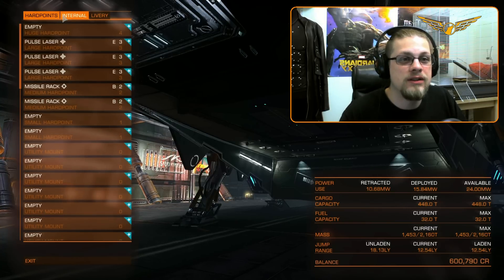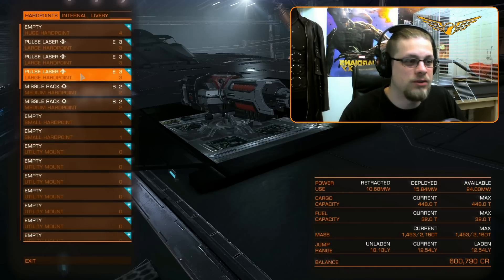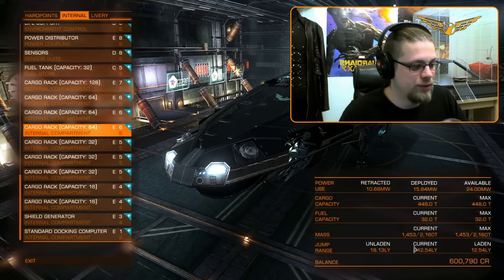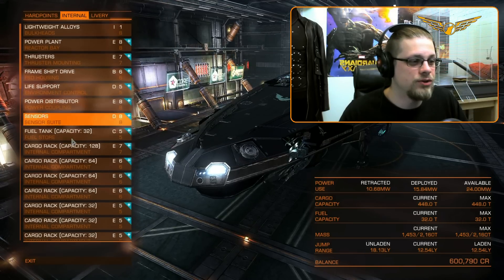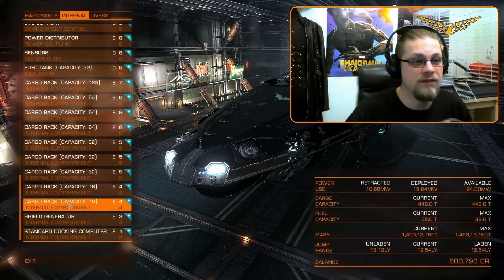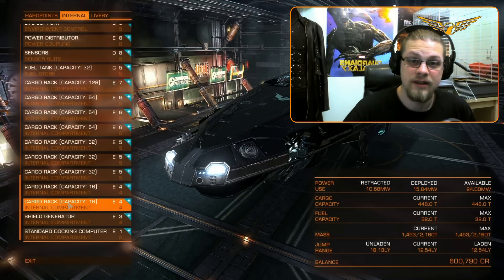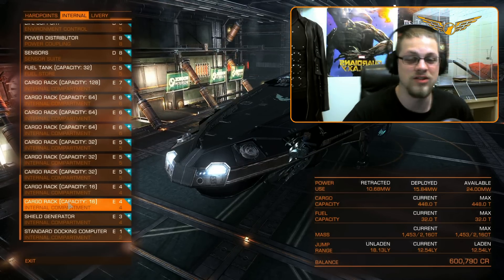I haven't filled out my huge hardpoint yet — I've got three large pulse lasers and two missile racks, and that's all I need for the moment. Internally I'm set for a fairly decent jump range, a little bit less than my Type-9, but I'm going to fly around trading in Tetanang for a while until I have enough money to get the best jump drive, or at least until I have my rebuy cost covered.